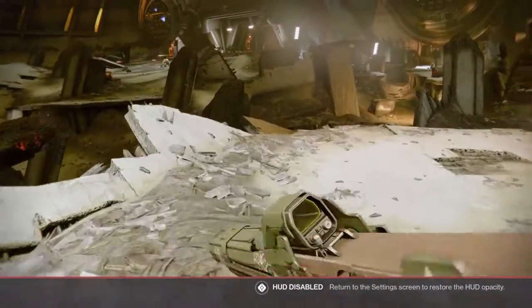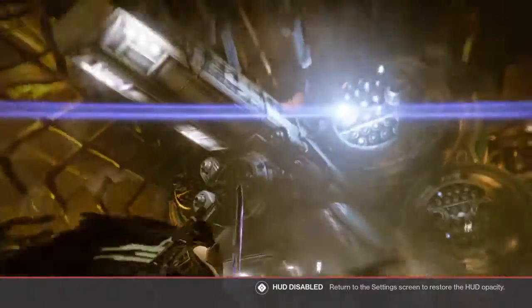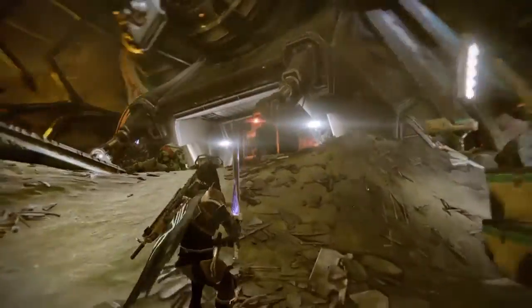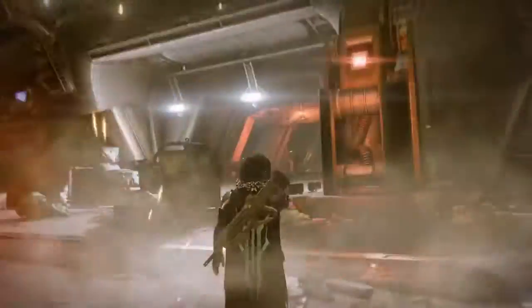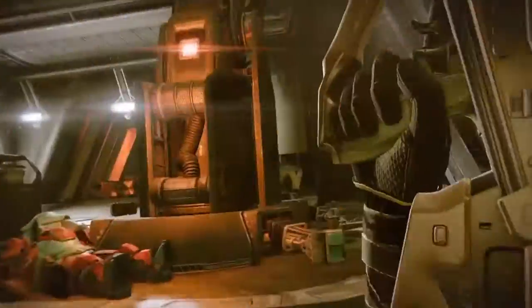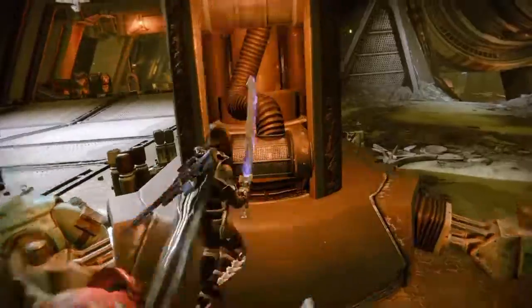Let's get right into this. I'm going to head over to the first location to climb this giant ship. What you want to do is head over to the front of the Cabal ship. Yes, you will take a little bit of damage from the enemies, so let's just take care of those guys really quick. Okay, head over to the front of the Cabal ship.